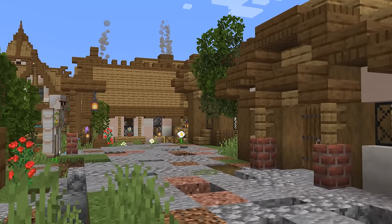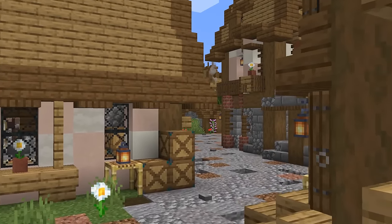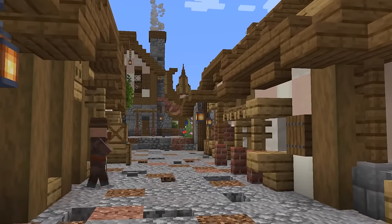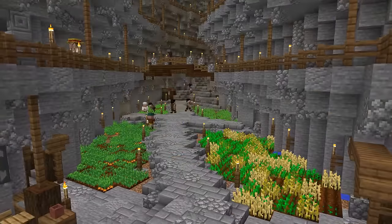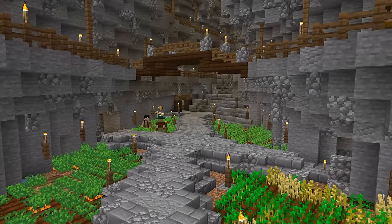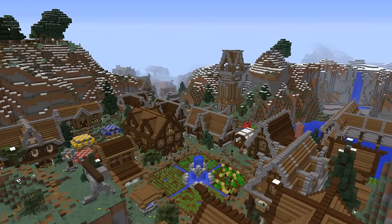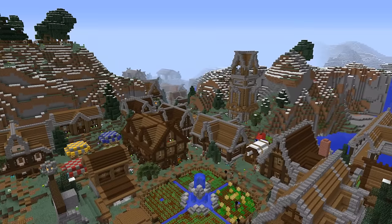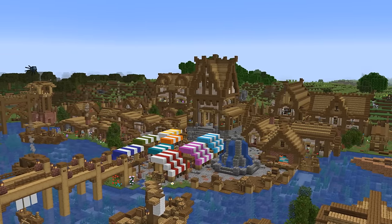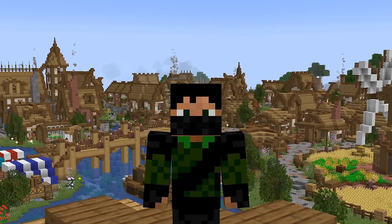My absolute favourite part of building villages is adding in all of the details in and around the town at the end. I actually have a video showcasing some village decorations that may be helpful, but if you need more ideas just have a look around elsewhere online. There are some details that you can add that will help bring a load of life to your village, such as carts for example. I remember watching a video from Fwip where he was talking about this specific part of building villages, and the way he thought about it was just perfect. When you're adding all of these details in, you want to build it as though it's a busy and bustling village with villagers all walking around doing what they would usually be doing in an average day — and then all of a sudden everybody disappeared, Thanos snapped them out of existence and time froze. You are trying to build what that would look like.